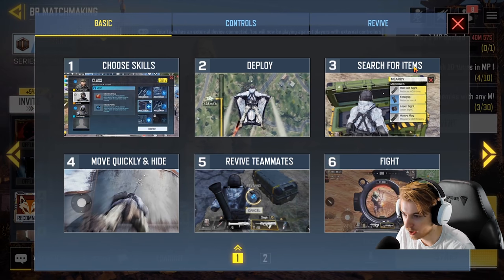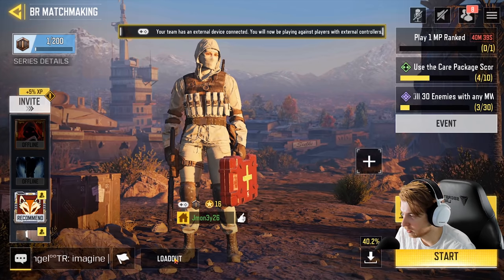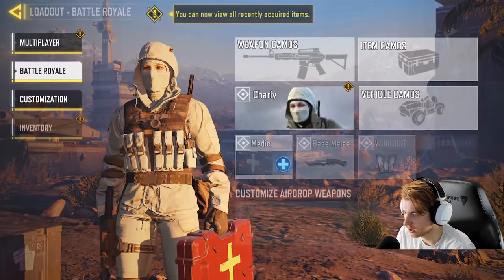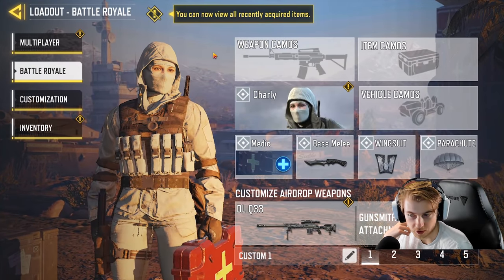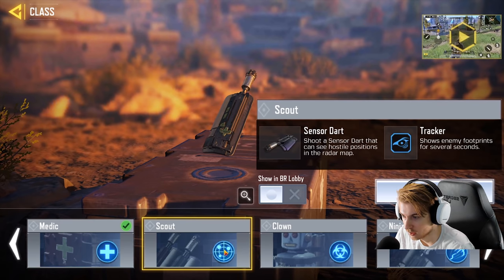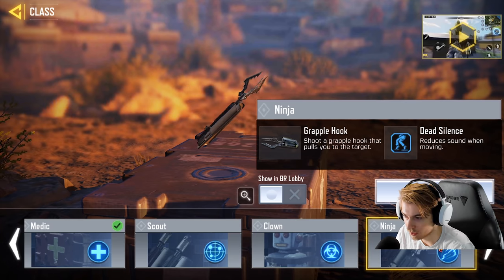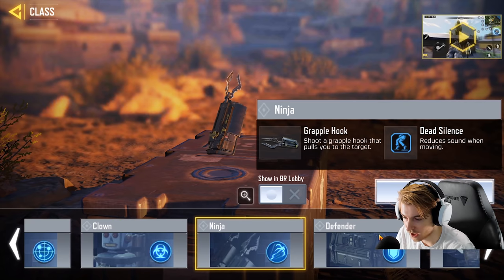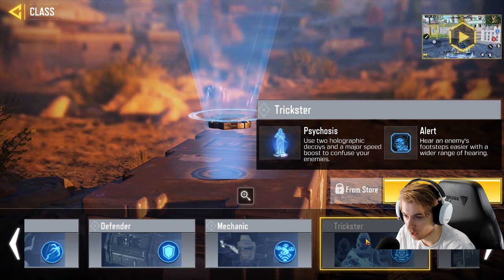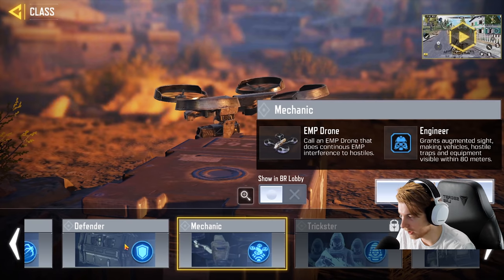So choose skills, deploy, search for items, move quickly and hide, revive teammates, and fight. I want to play first person. What's my loadout? Battle Royale - I guess I'll use the M4. Do you start with nothing? Yeah, you do start with nothing. Medic - that heals you and allies continuously. Scout seems pretty cool. What's clown? Summon zombies that only attack units near them - there's zombies in there. It's got a grappling hook with dead silence. A shield with reinforced. EMP drone and engineer. Psychosis - what, you can be like Mirage? This is kind of crazy. Some of these abilities are kind of like Apex. I'm going to use ninja.